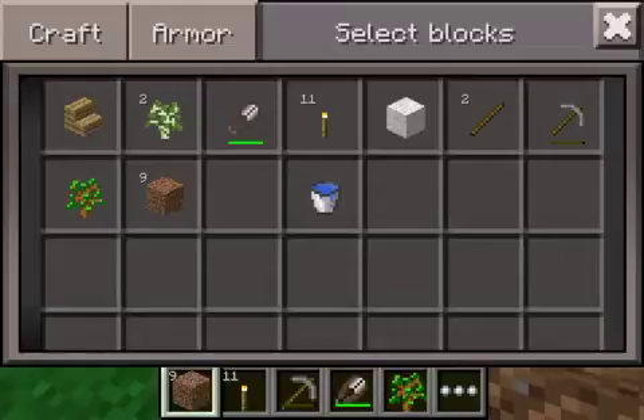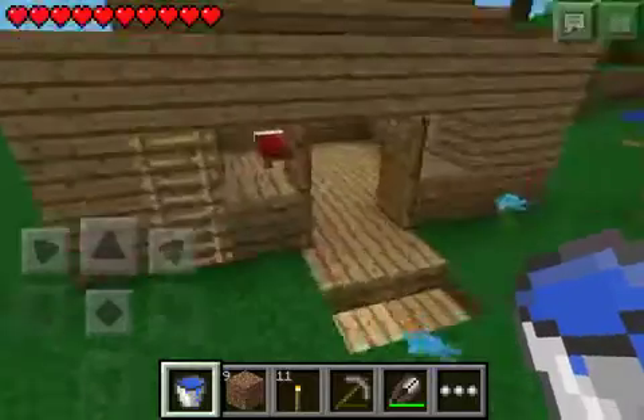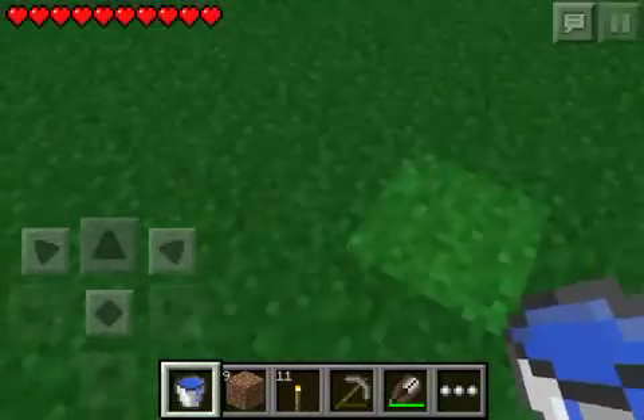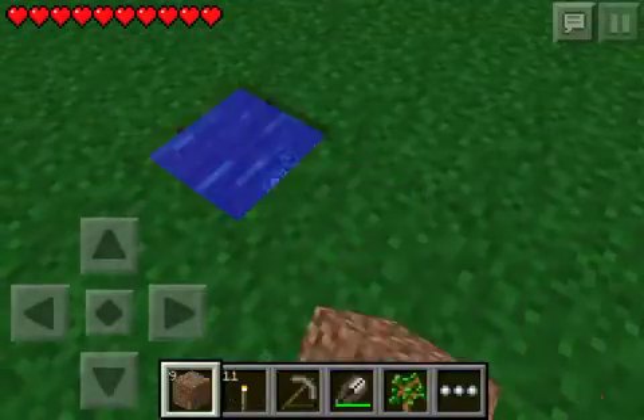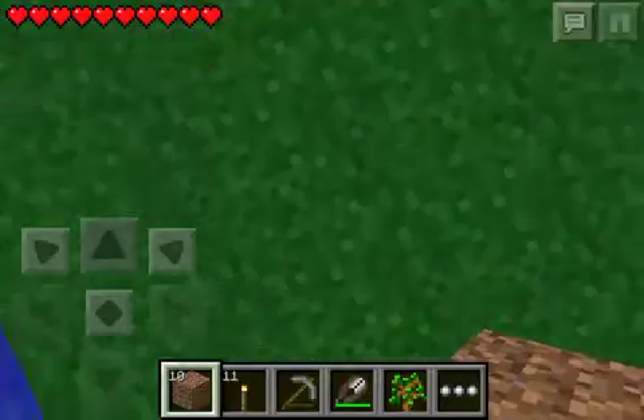Hello, chicken. How are you doing today? That's good. Okay, so we need our wheat farm where there's nothing else, because one water source block can make four blocks away from it wet.